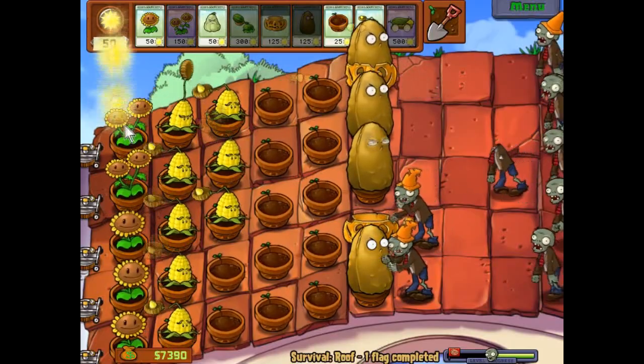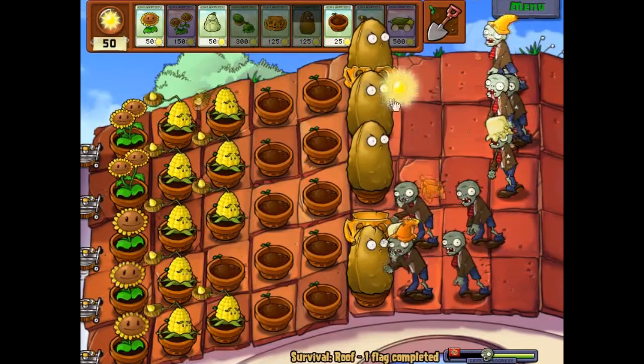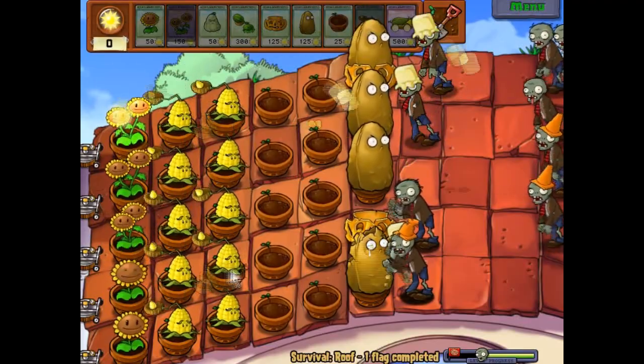The beginning stages of every survival match — the roof especially — you just have to work on making sure everything is set up properly. Walls are basically your best bet to do anything.